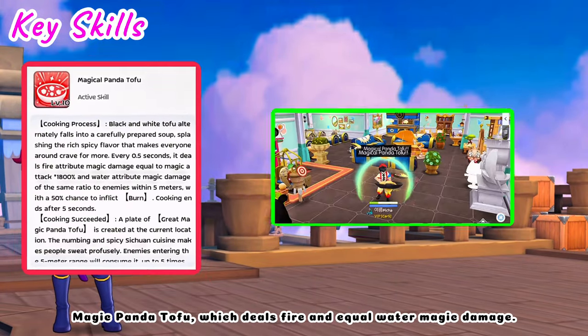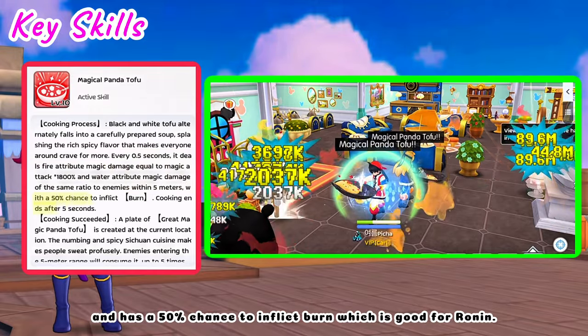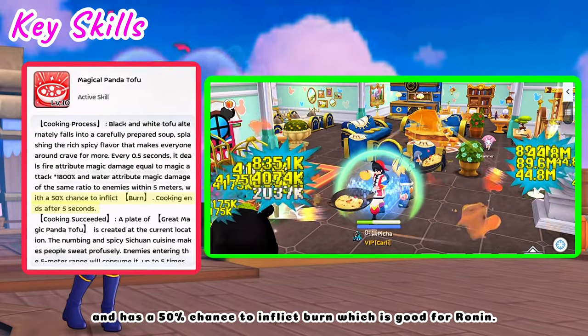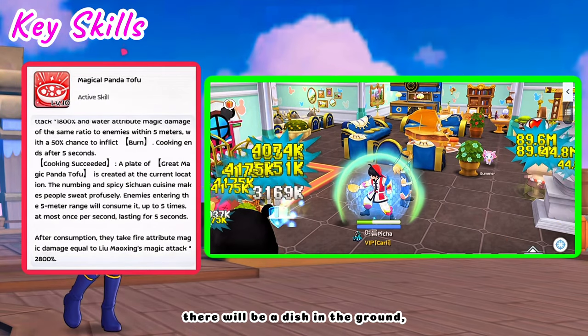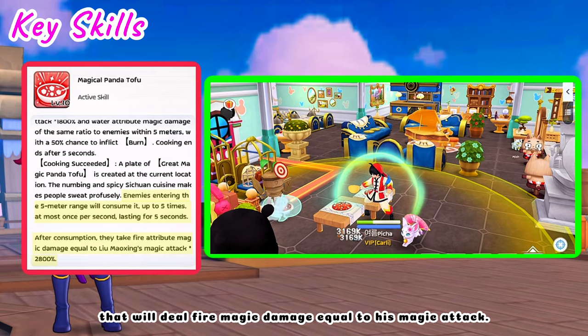For the attack skill, Magic Panda Tofu deals fire and equal water magic damage, and has a 50% chance to inflict burn, which is good for Ronin. And when the cooking succeeds, there will be a dish on the ground that will deal fire magic damage equal to his magic attack.